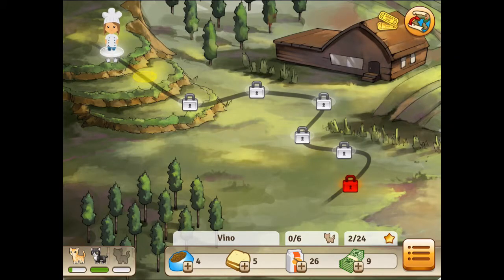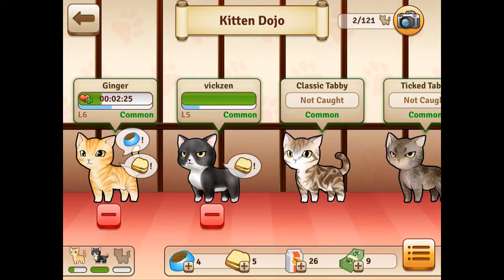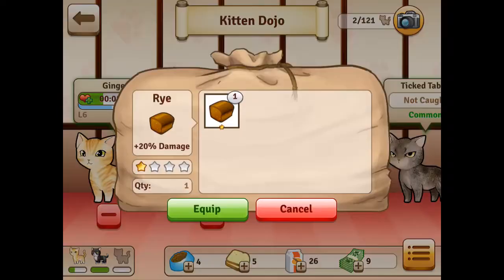Oh my god, that cat's head just exploded! The blood went all over the screen. All right, so how do I bread my cats? Click down in the bottom left corner — you should have a picture of the cats you have. Press that, and then you show the bread on the cat's butt. Yeah, you just pick a cat and throw some bread on it. Tapping on it should bring up the menu and you just equip it with bread.